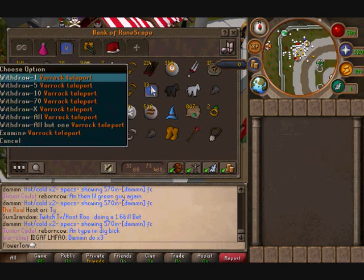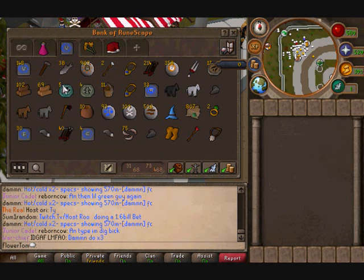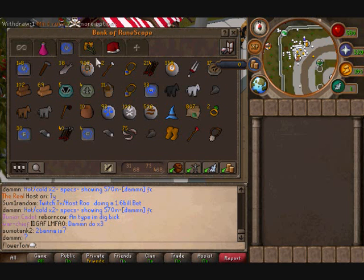Third tab is junk really. None of this I really care about. I've got a couple of tab teleports, rock teleports, and a charm. Not much else really.